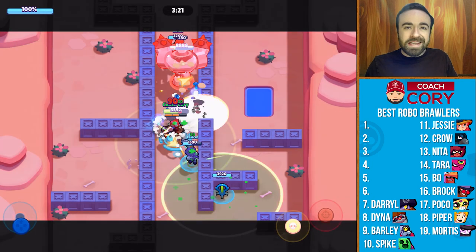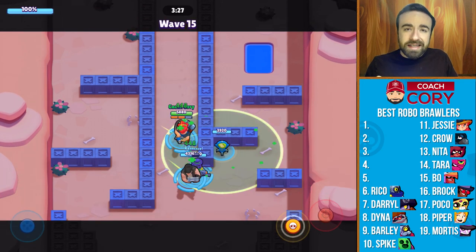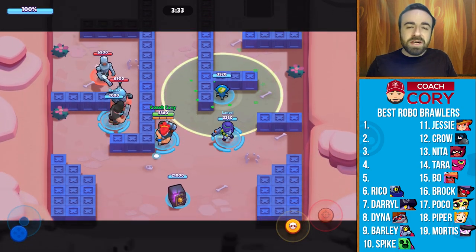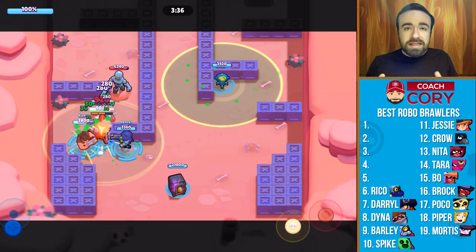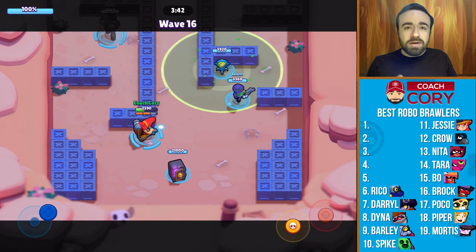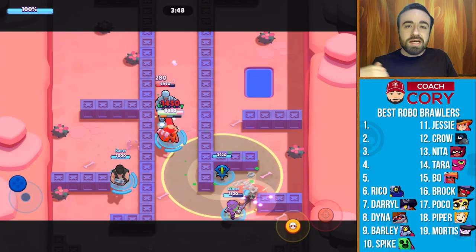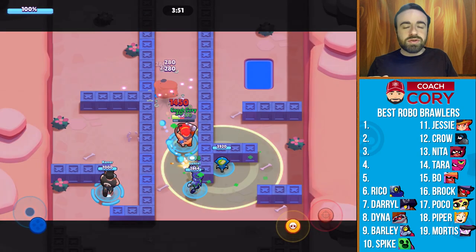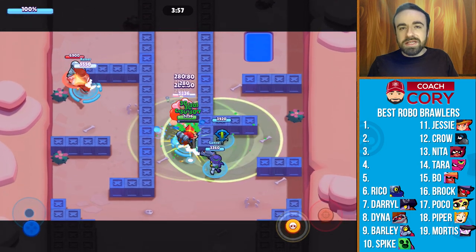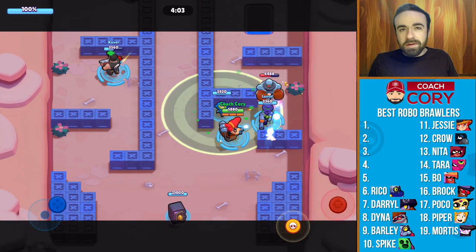At number 6 we have another brawler who used to be one of the kings of Robo Rumble, and that's Ricochet. Rick is still a pretty decent option because he does a lot of damage — damage is king in Robo Rumble. You have to kill those robots as fast as possible, especially now since they have so much health. The one thing is you can't have too many brawlers with low health, and Ricochet has easily the lowest health in the game. The biggest thing impacting him is the nerf to his range — if he had two tiles back he'd move up a slot or two. Still a pretty good option, but I wouldn't have too many low-health guys on your team.